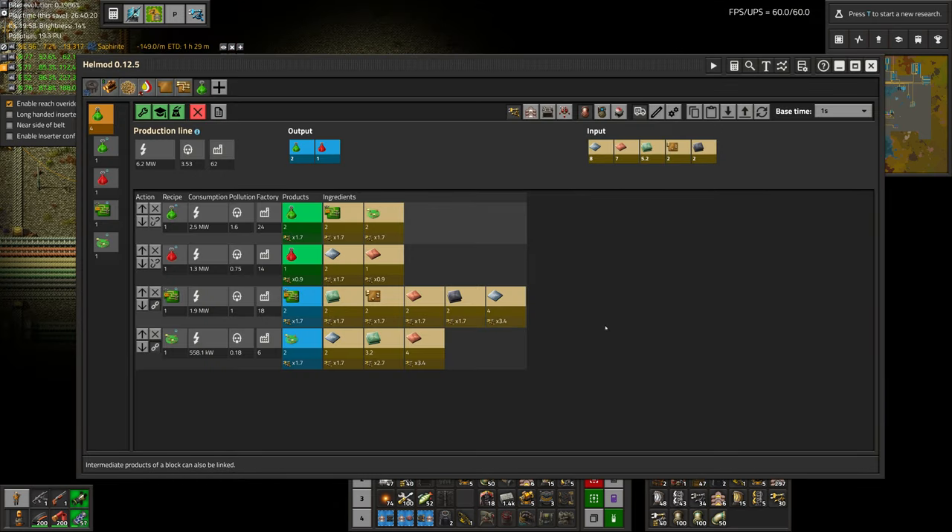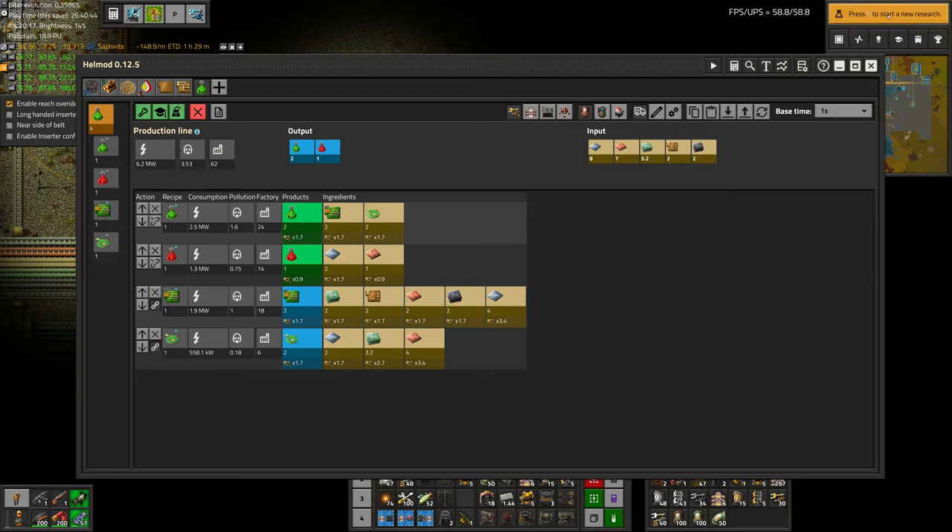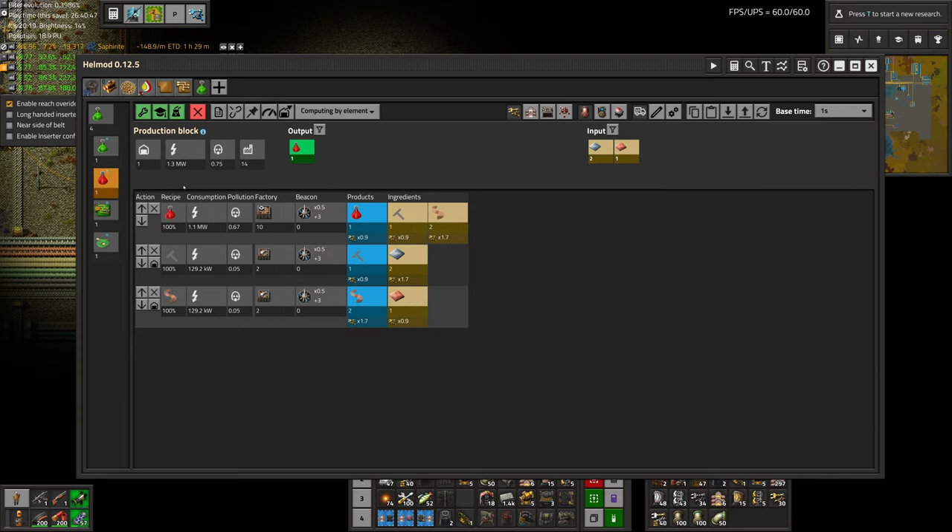I think I'm going to future-build a little bit by building it to handle the entire factory's output if it's available. Might want to have a priority splitter in there somewhere to make sure it's not sucking up every last bit of resource. But I guess it's also as simple as just disabling the research.